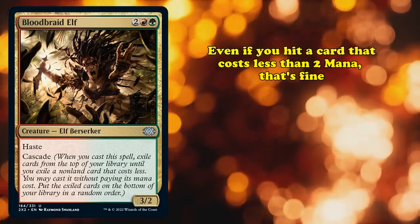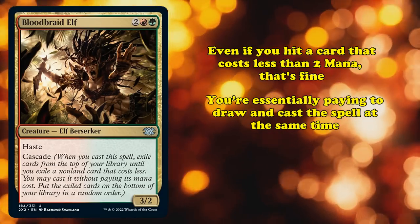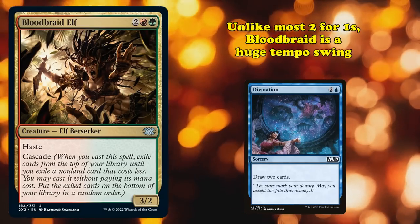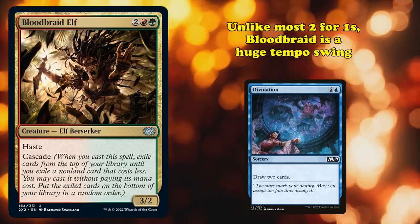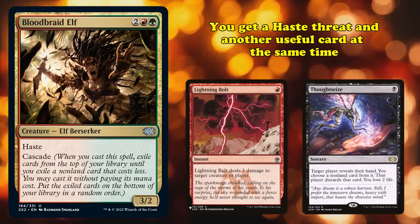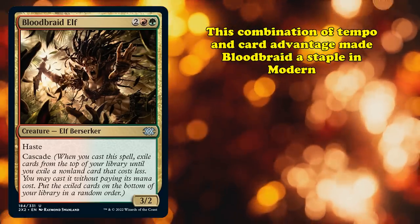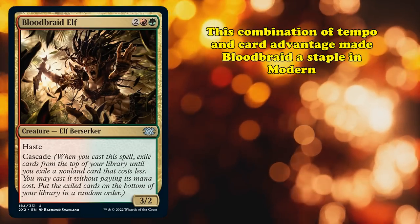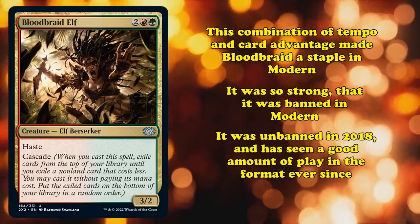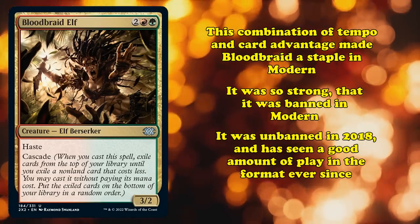Back to Bloodbraid Elf — a 3-2 with Haste for 4 mana isn't a great rate, meaning you're essentially paying about 2 mana for Cascade, and that's a great deal. Even if you hit a spell that costs less than 2 mana, it's still fine because you're essentially paying to draw the spell and cast it at the same time. This means Bloodbraid Elf is an inherent 2-for-1 and also a great tempo play — you get a hasty threat and something like a removal spell, a discard spell, or another great threat at the same time. This combination of card advantage and tempo made Bloodbraid Elf so strong it was banned from Modern in 2013, though it was unbanned in 2018 and has seen a respectable amount of play in both Modern and Legacy ever since.